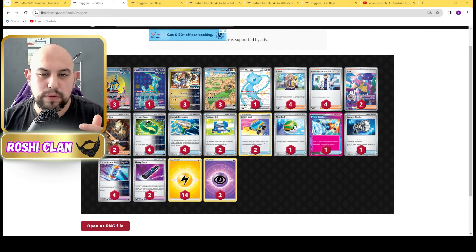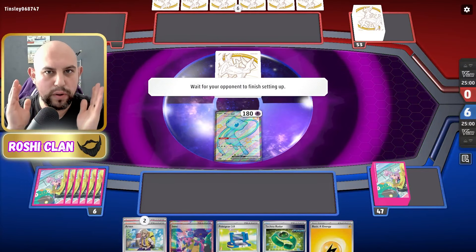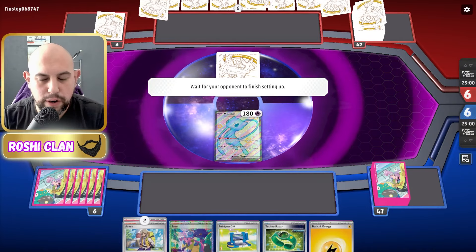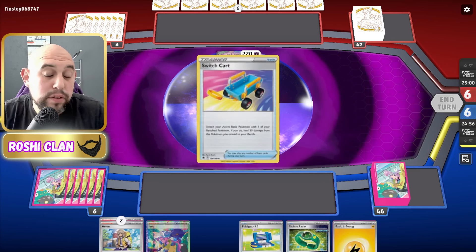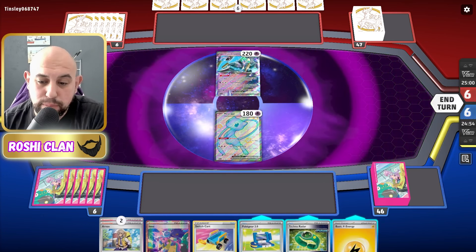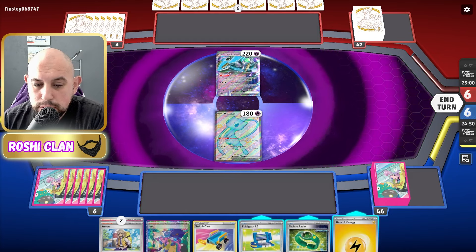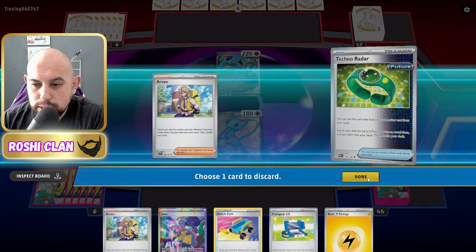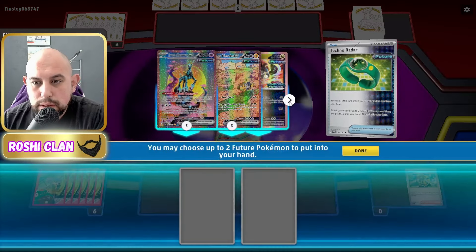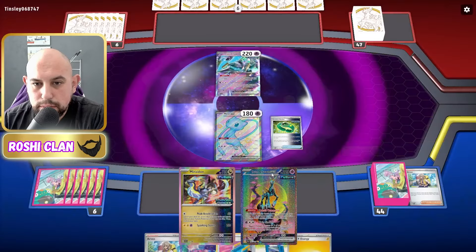Let's get to the next part of the video — definitely hit all them funny buttons and I'll see you in the next part. Alright, so Turbo Iron Hands EX with Iron Crown and Mew EX, and it's a mirror match, but it could be a Turbo Box or a Fuchsia Box. I'm going to get one of these, and then I'm going to get a Maraidon and an Iron Crown.